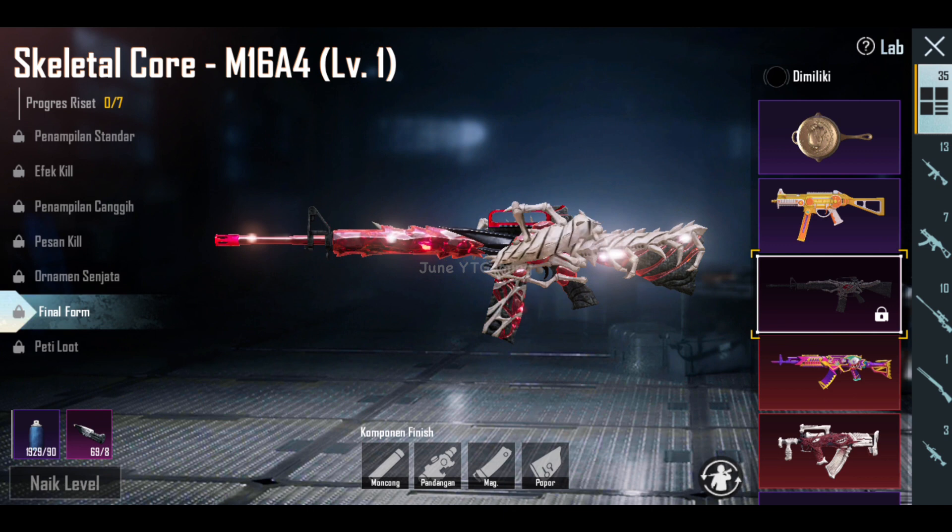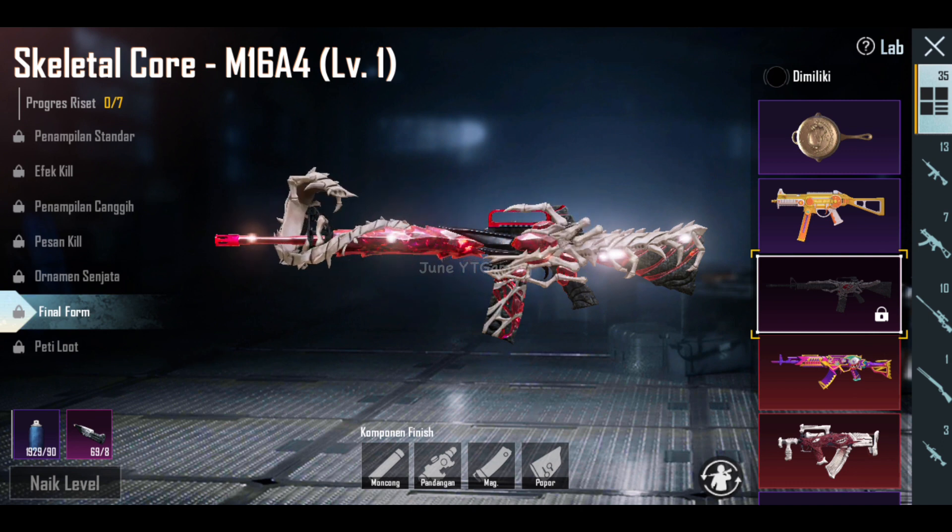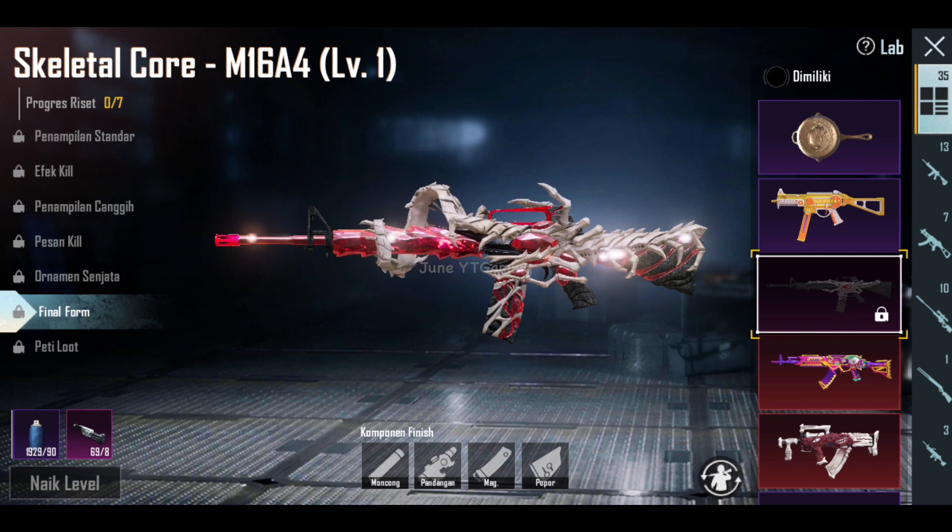Kita masuk ke level 6-nya guys, final form — bener-bener keren ya jadinya senjata ini. Shining banget, tapi shining-nya ini lebih ke arah bloodthreat ya guys. Plus ada kelabang yang bergerak terus nih. Kira-kira gigit kita gak ya ini? Just kidding guys. Tapi aku jadi gak tau sih, ini sebenernya kelabang apa akar. Ternyata aku salah, kirain akar yang kalem gitu ya, ternyata gak bisa jinak sih.